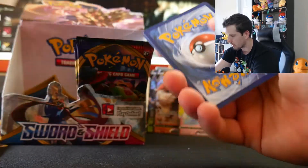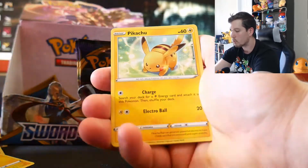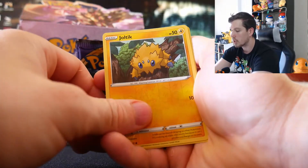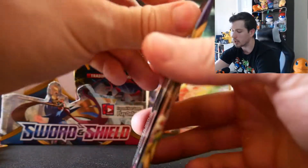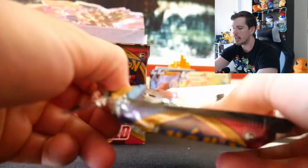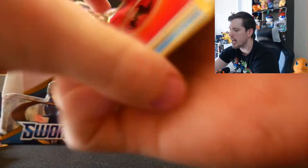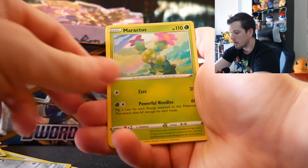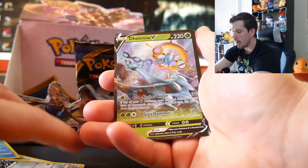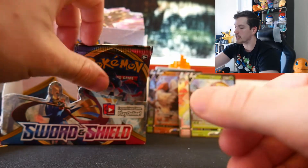I see the code card color — I need to start hiding those. Pack: Energy, Energy Search, Quick Ball, Hoot-Hoot, Scorbunny, Pikachu, Sinistea, Wooloo, Joltik, and on the end a Sandaconda. Pokemon is getting a little ridiculous with names this set — it's like they said, let's just make every Pokemon's name hard to say, change the color up a little, and that'll get the fans riled up. Pack: Sobble, Maractus, Mudbray, Sobble, and on the end another Dhelmise V! The pulls are there — this set does not disappoint!